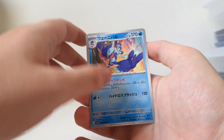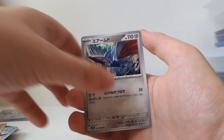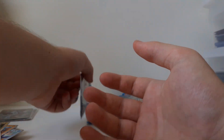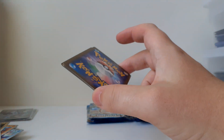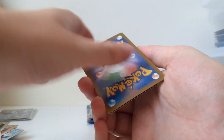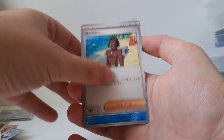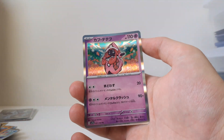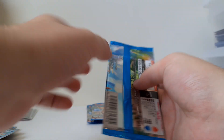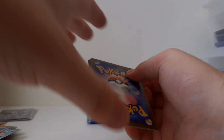Quaquaval. Trapinch. Applin. Skarmory. Flapple. No art rares yet. A surfer dude — I don't know who you are. Quaquaval. Klefki. Tapu Lele holo — first holo of today. I do want to pull the Dialga holo. I think that one is cool.